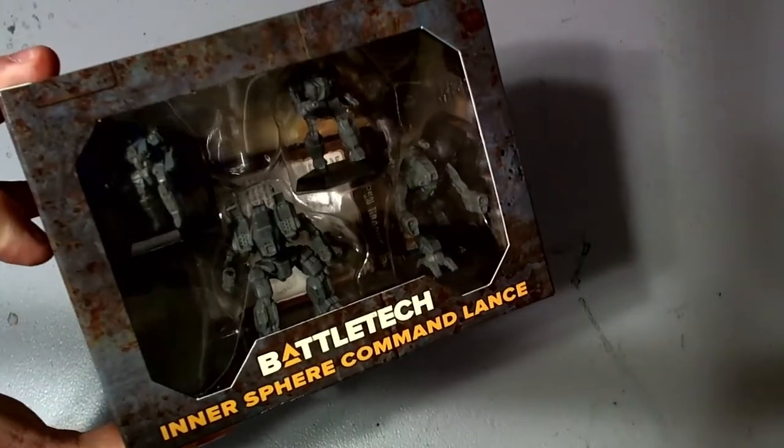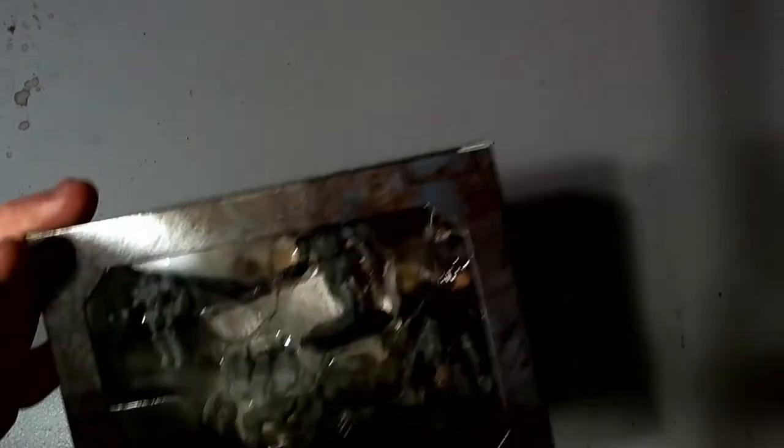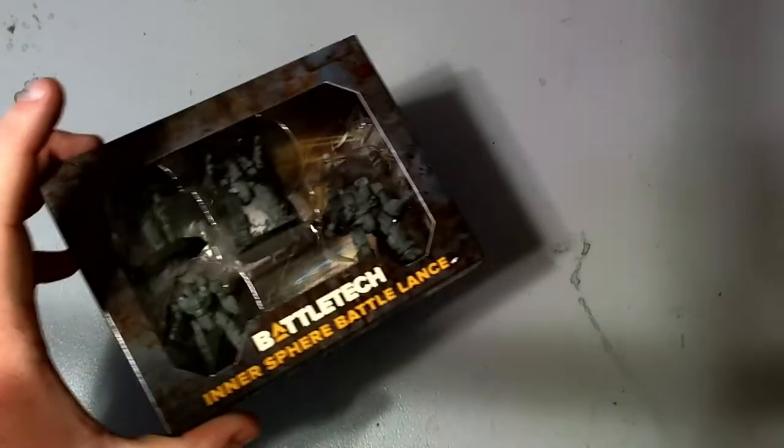Inner Sphere Command Lance - so Archer, Marauder, Stinger and a Valkyrie. Inner Sphere Battle Lance - looks like a Warhammer, Rifleman, a Phoenix Hawk, and a Wasp. The boxes aren't super big, which explains why the overall box is about the size it is.